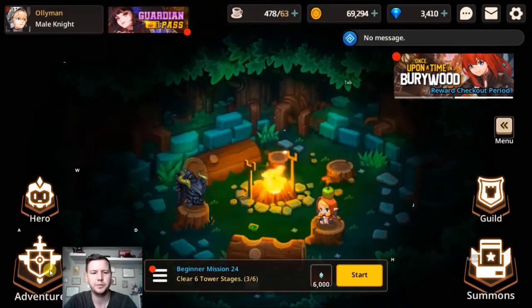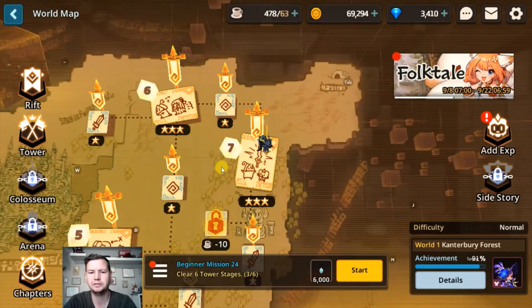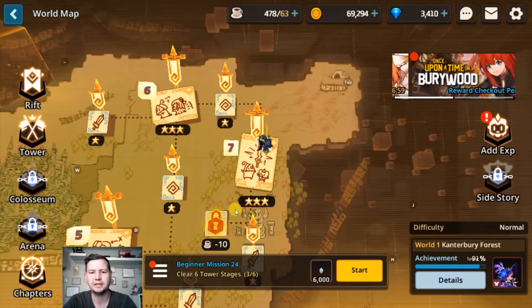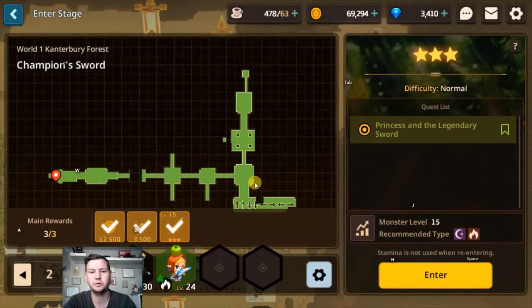Let's get to the world map and find stage 1-7. It's here on the right side of the map — it's the last stage of the first world, and once you've done that you will have finished all the main quests in the first world as well. It's called Champion's Sword, so let's enter.